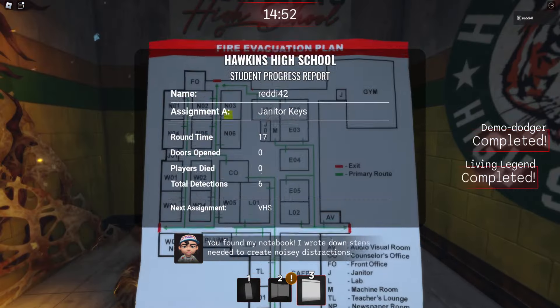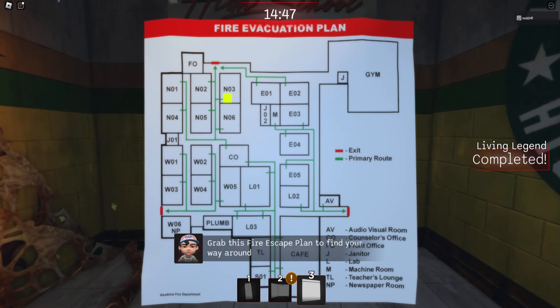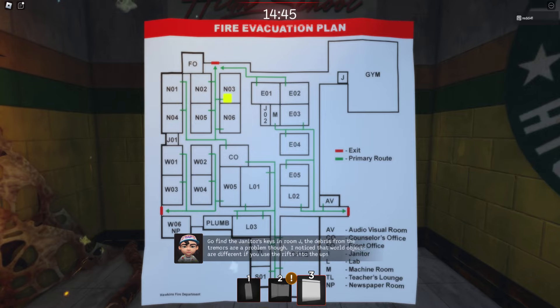From the Janitor, which is the top right, we're going to go all the way to FO, then NP, then AV. Or we could do the opposite — go to AV first, then NP, then FO.